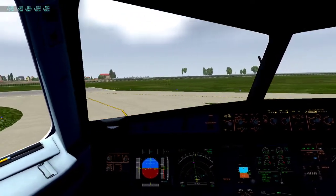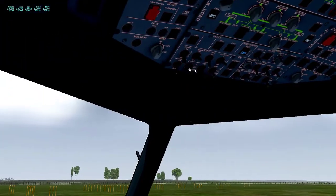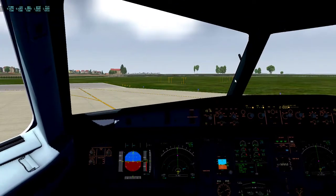Let me hold short and finish takeoff preps. Landing lights on, nose takeoff, runway turn-on, strobes on. We are ready to go.